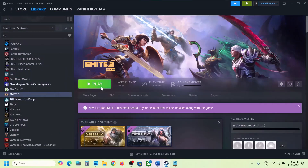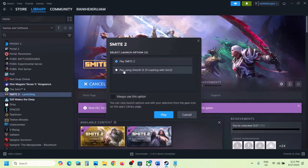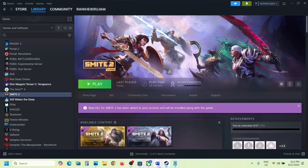Go to Steam, click on play on the game. Here you can see 'Play using DirectX 11'. If the game is crashing with DX12, you can select this option and then click on play and then check.